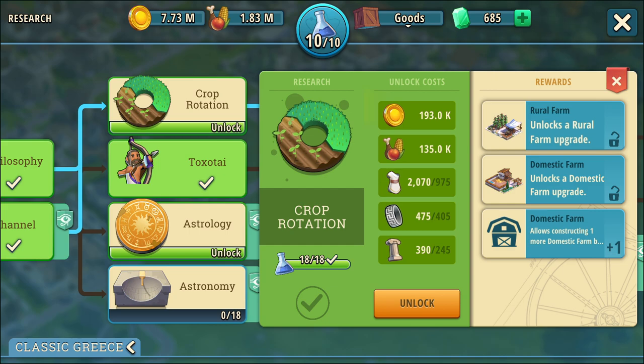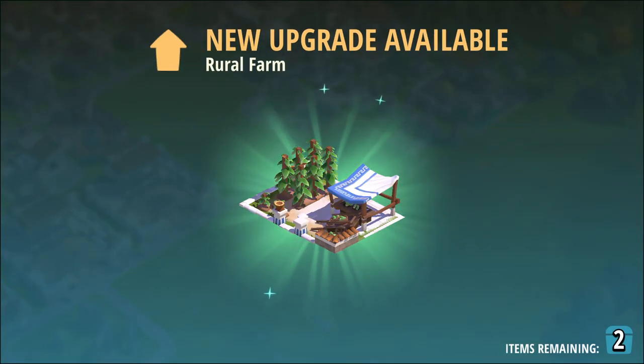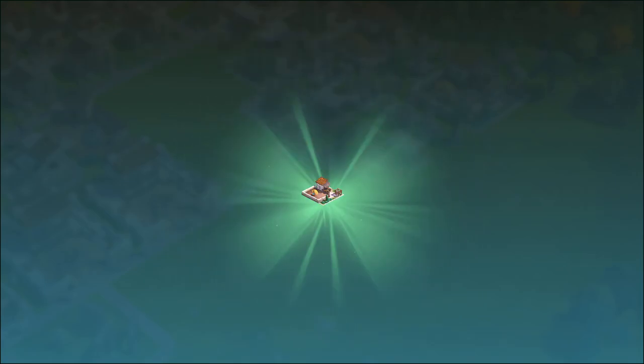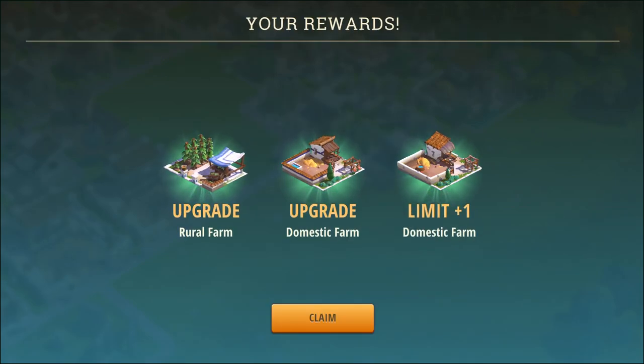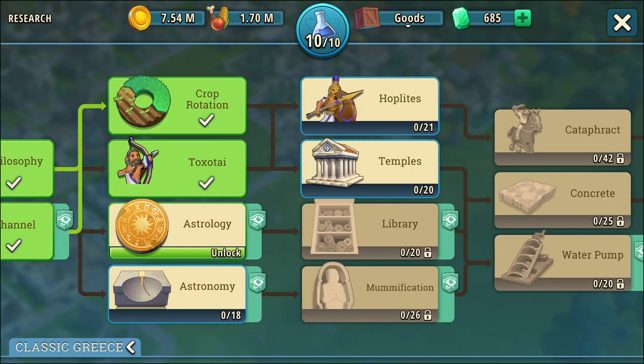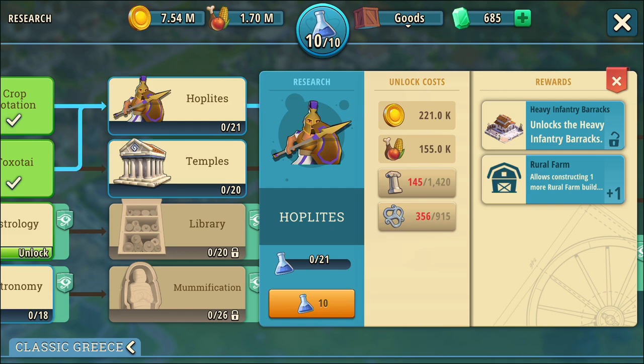This is the one that gives me another domestic farm — I missed that. So that's two more farms when I do these; they're probably going to want me to do 10 farms in the future. So another rural farm, and there's an upgrade that increases the domestic farm count. There are more upgrades coming — that's going to be so expensive. And now I have access to hoplites, which wants 1,420 columns. Wow. I don't have enough — I need 21 research points and I only had 10.